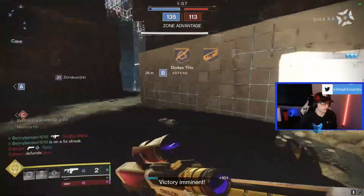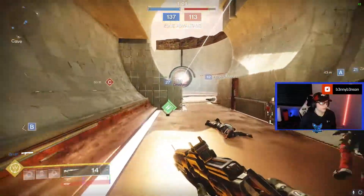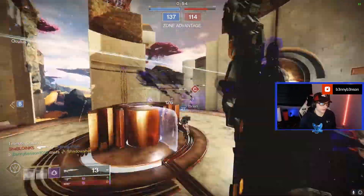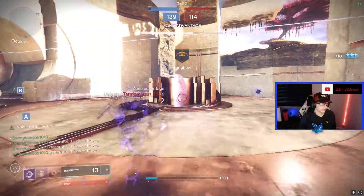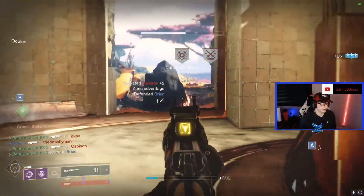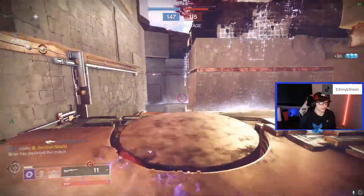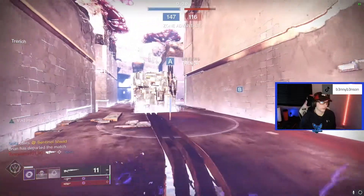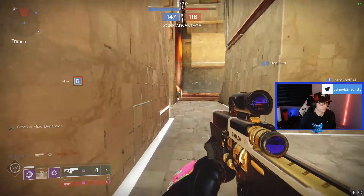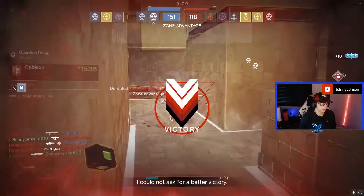Gonna get out of there — quite a few of them spawning back there, don't want to peak that unless I have to. Successful warm-up's gone so we have to play around that a little bit now, can't get too aggressive. Jump up — we're actually gonna throw a couple of quiver shots down here and see if I can't get that going. There's the strength of DMT when you get that two-tap potential spun up.